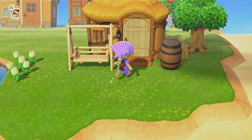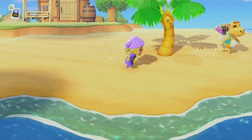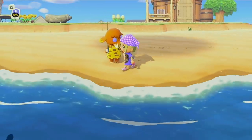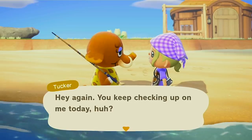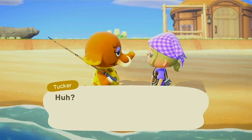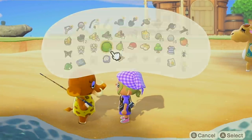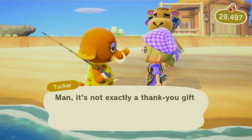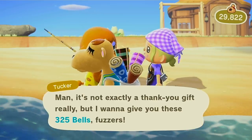This is Tucker's house. There's Tucker — the elephant queen herself going fishing. I do like Tucker, she's pretty cute, but she definitely has the 'I'm not like other girls' kind of vibe — always talking about sports and nature. She's all right though. I just gave her a coconut; always give your villagers gifts and they'll give you money and stuff in return.